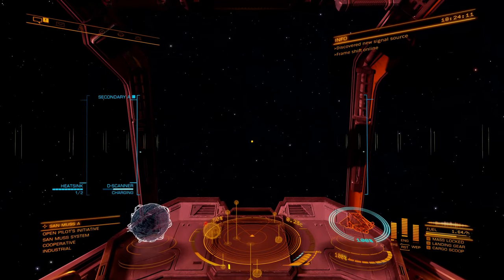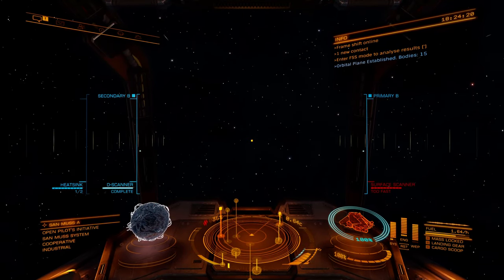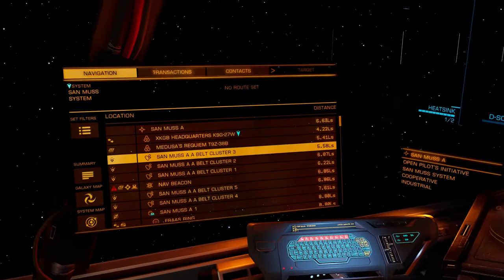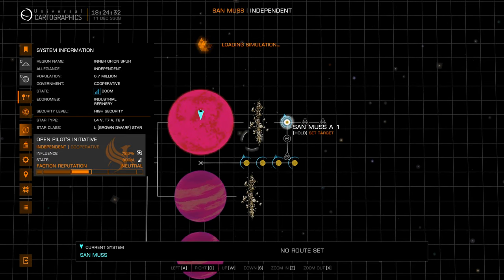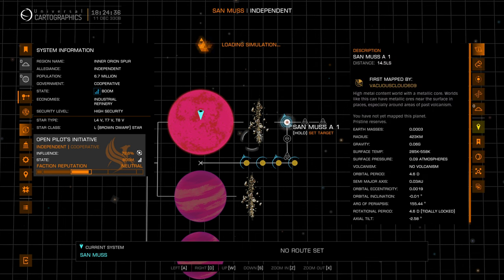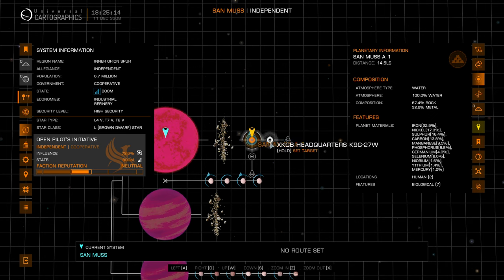We're here. Let me do the D scanner — let me switch modes so I have the surface scanner too. Slowing down to 50% speed. Looking at the results of the D scanner on the system map, supposedly it's the first planet in the system: Sanmus A1. If you click on it and go to 'Planetary Information' — not description — you see it features seven biologicals, which is a good indication there's something to scan. That's exactly what we want. There are also some ports here, a frost ring, and some fleet carriers. We should try landing on a fleet carrier — they added exo-biology sales to some of them.